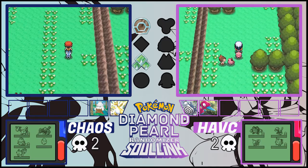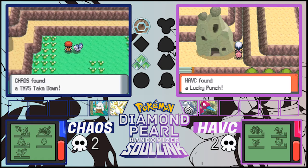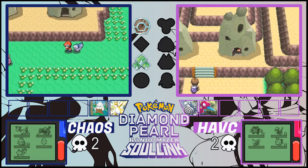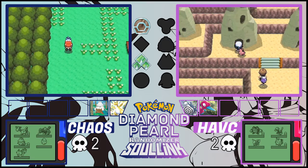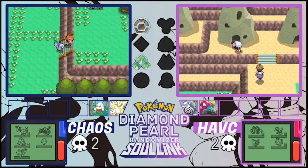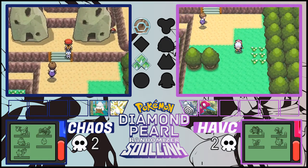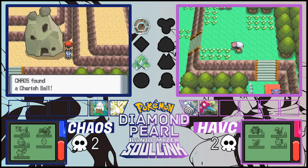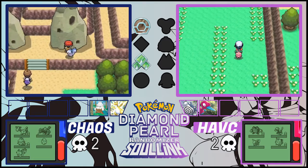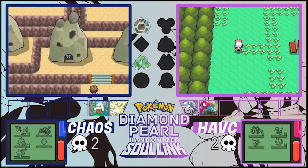Looks like I was wrong about the grass — let's just explore the area and pick up a couple of items. Got Lucky Punch! I can't really use that, it's kind of useless. There's something in the left hollow building too. We got some good items — I got a Big Pearl, so that's a good amount of cash. I don't think there are any more items here.